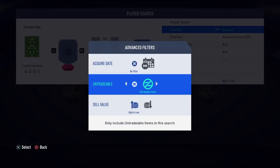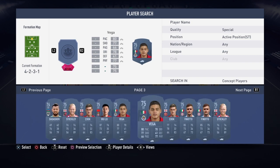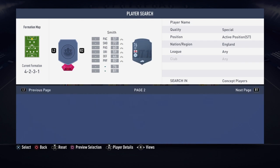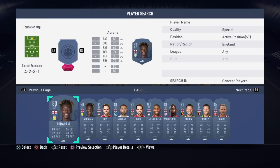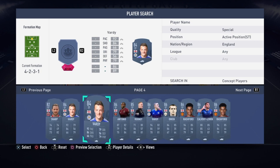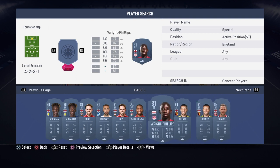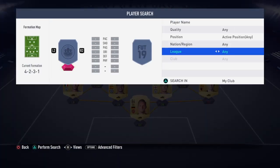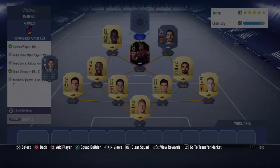Let's see if I can get a low gold striker - see what rating that puts us on, or just any inform. 75 - still not enough. If I get an English inform, reasonably priced - those for chemistry, but actually need the rating. Still not, still 78. Big Tammy Abraham - still not enough. Sharp - still not enough. How much is Deeney? Maybe an 82 will do if I get rid of Delafelio. I'm not spending 30k on Troy Deeney - I love him and all, but not 30k.